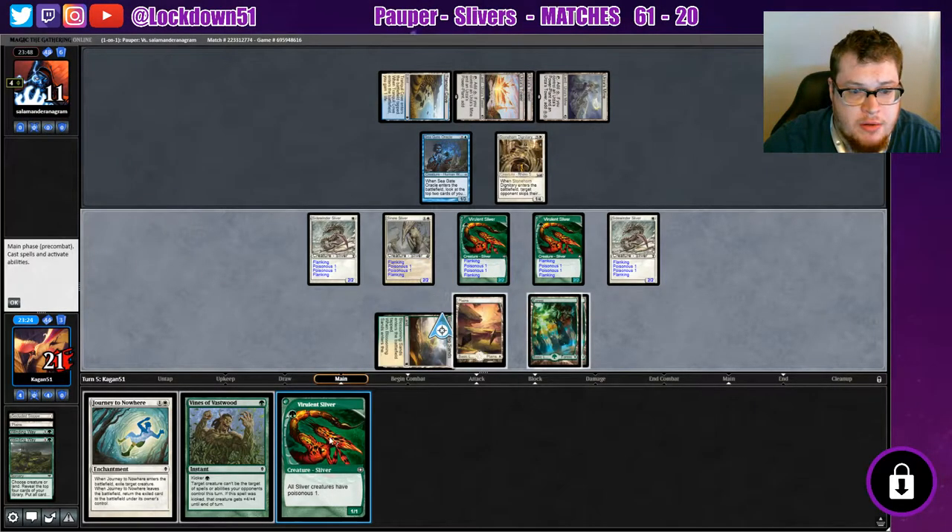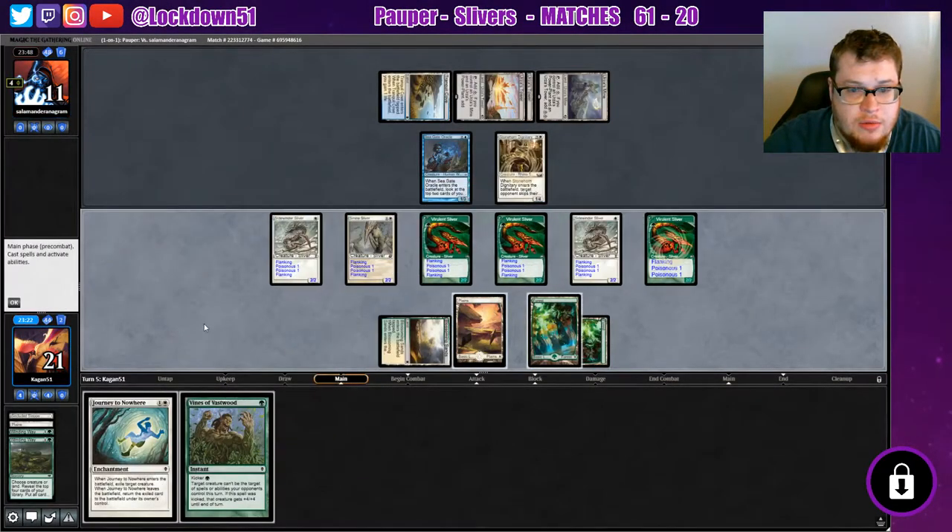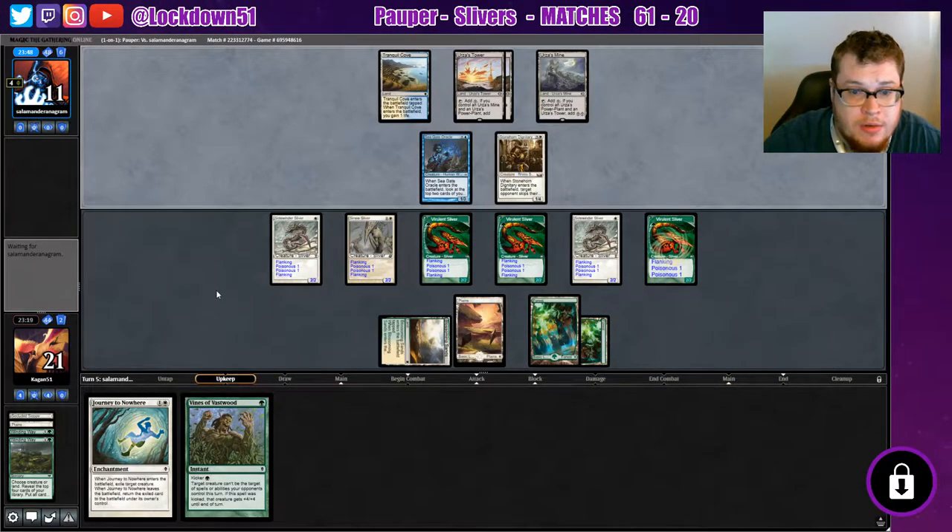Blossoming - sure, we'll put that out, put that down, and yeah just go to them. Super major lethal here, all we need is one turn. We're going to keep flickering this Dignitary until they get their Tron. Ephemerate go, ephemerate go - Tron Fog ruins our day, pass, concede.